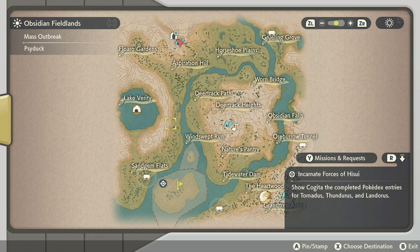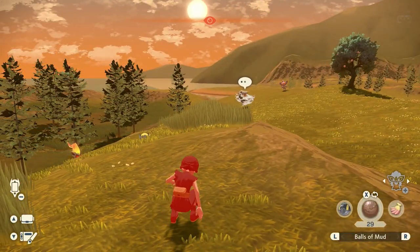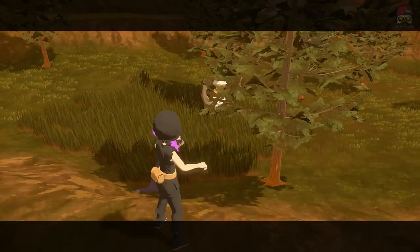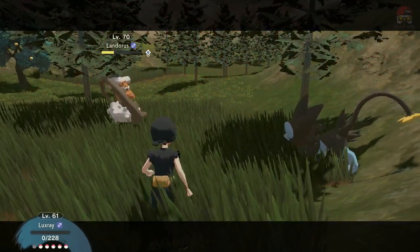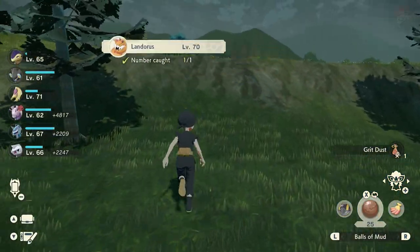Head to Obsidian Fieldlands — very bottom left corner, southwest, there's a little island called Raminas Rock. There are a lot of Alpha Pokémon here, so be wary. Look around the island until you find Landorus — it took me a couple tours around the island. Same thing: throw Mud Balls to lower its shields, then either try to stealth catch it or go ahead and battle it. Be wary that its attacks are quite powerful. Get its health nice and low, throw an Ultra Ball — it broke out a couple times in the yellow health bar area, but finally it stayed in the ball. Landorus is caught.